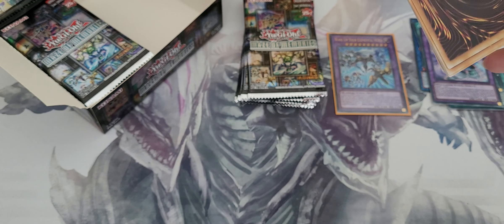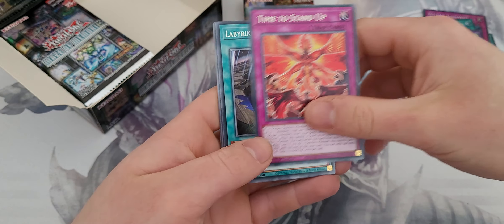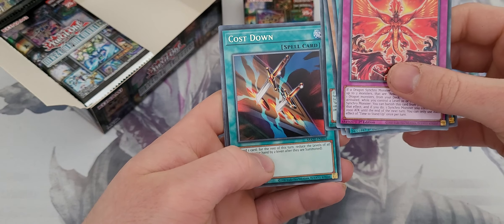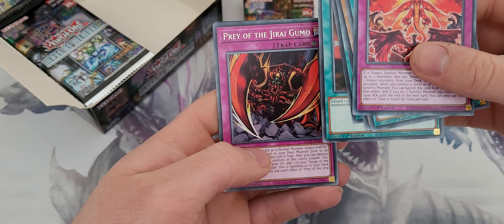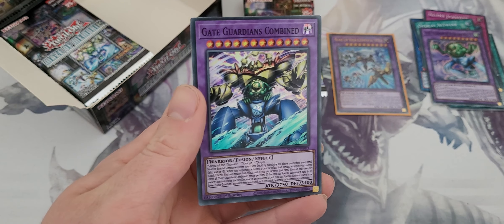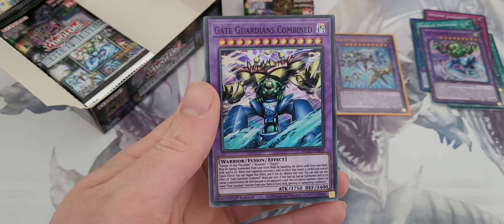It makes the Gate Guardian actually usable. Time to Stand Up, Labyrinth Wall Shadow, Blackwing Zephyrus the Elite, Double Attack Wind and Thunder, Cost Down — that's an interesting reprint — Praia Drua Gourmo, and Gate Guardians Combined. So this is a Fusion Summon — pretty much the Gate Guardian, but Fusion, which is interesting.